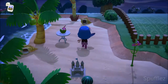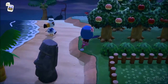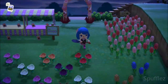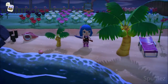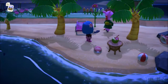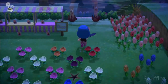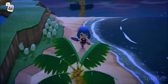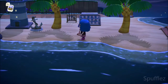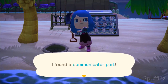I don't think the communicator parts are on this side of the beach, so I'm going to go a little bit to the east and check out my other beaches. Let's look around this beach to see if we can find the communicator parts. They will look like manila clams, but when you dig them up you'll see that they are clearly not a manila clam — they are a communicator part.